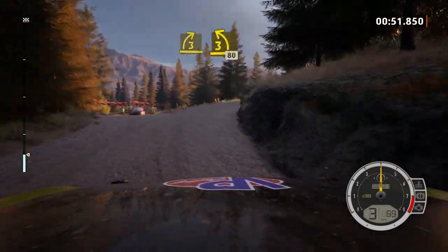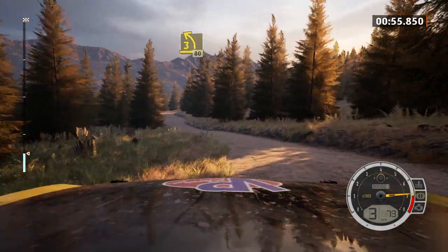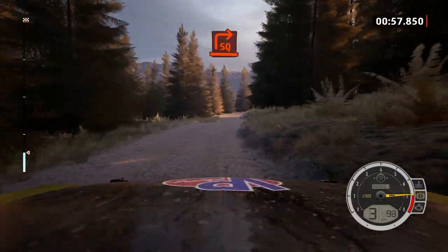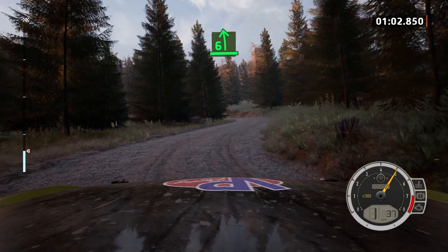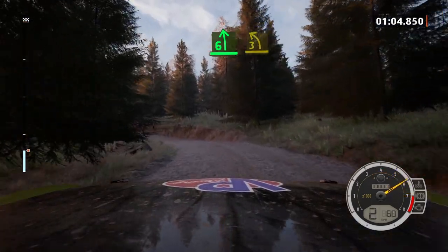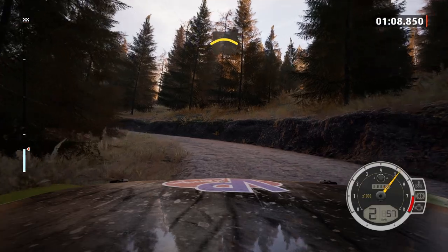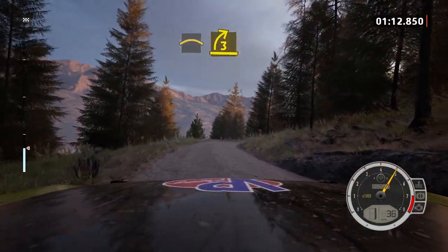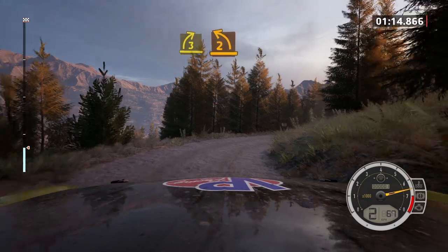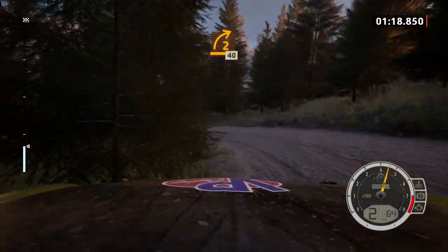Into 3 left, over crest, 80. Late square right, cat's long, and 6 left. Tighten 3, long, into crest. Take a little bit too much off the inside, and there you go — you can see I've actually gone off the track there and almost lost control. Not something you want to be doing in a rally car, that's for sure.